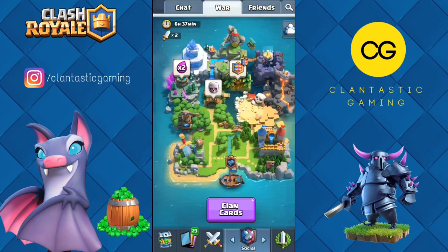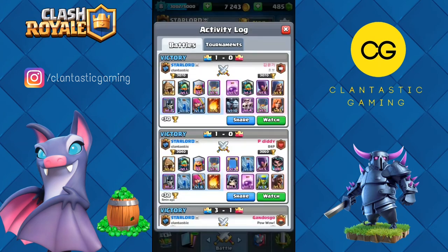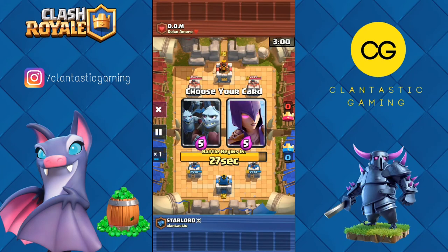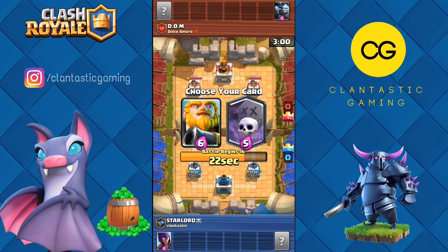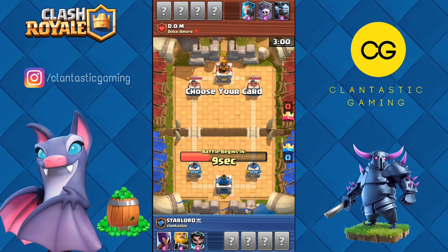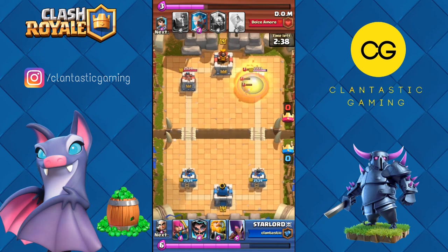Before finishing the video, I did a war attack in this current war — I still have two attacks remaining. Let's hop into the replay of the attack I did, it was quite fun. This is a draft battle replay. I chose witch because witch can counter minion horde, and I chose royal giant and electro wizard — and also rocket, no fireball. His name was Dom, he was level nine, using three musketeers — quite handy with a good deck, but his deck didn't suit three musketeers. I also had fireball to kill them.